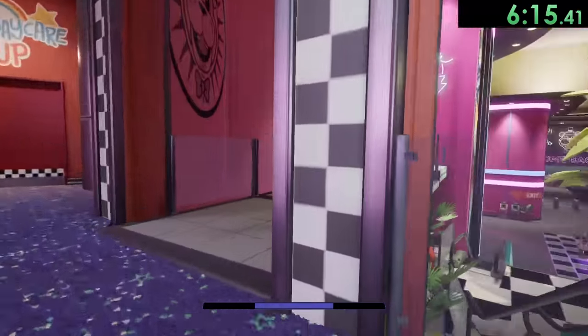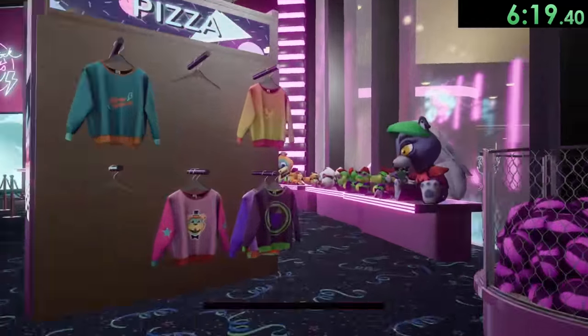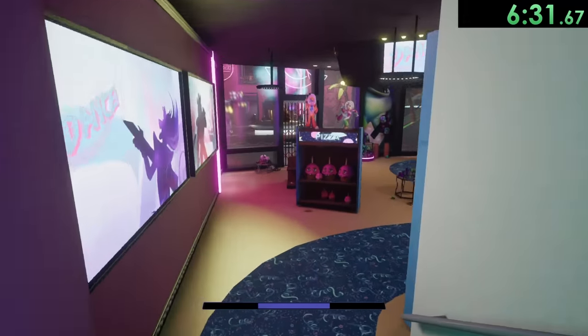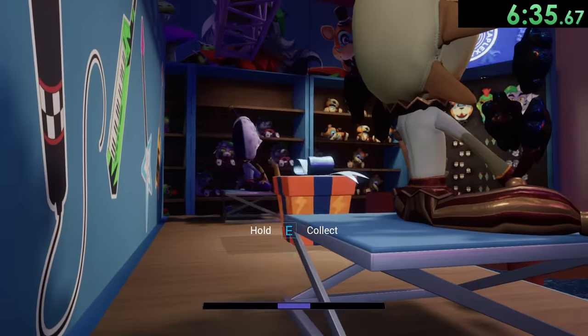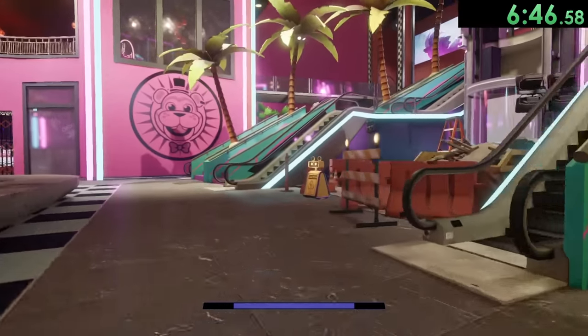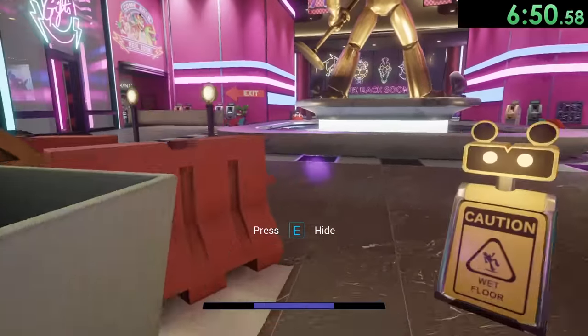We have two things we have to get. The first thing we're going after is the magnet. We go into this area, get past this security bot, and walk all the way back down. Then once we get over here we see a free mystery prize — we collect it and get the Mr. Hippo magnet. Then we see that Chica is on those stairs and that's where we want to get to, so we're going to create a distraction so she moves from that spot.